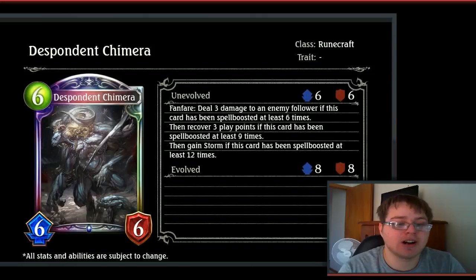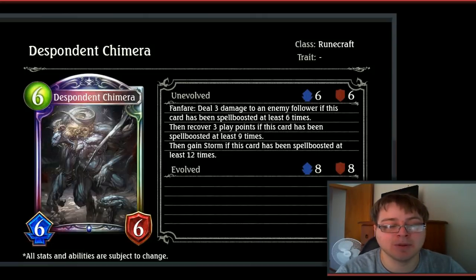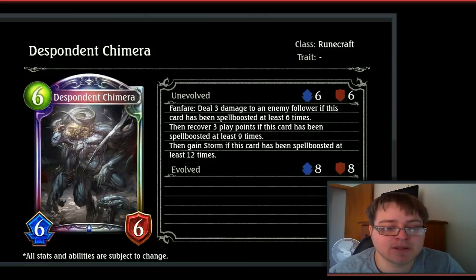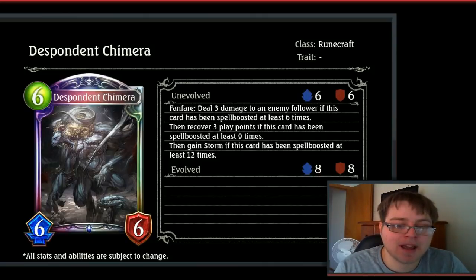Then we have Disponent Chimera, a 6-drop 6/6 legendary for Rune. They are really pushing the Chimera archetypes in Rune — having a lot of Chimeras really leads me to believe they just want Chimeras in every deck. Fanfare: deal 3 damage to an enemy follower if spell boosted at least 6 times; recover 3 play points if spell boosted at least 9 times; gain Storm if spell boosted at least 12 times. If you've played many spell boost decks, getting to 9 spell boosts by turn 6 should be pretty easy. It's definitely not a great replacement for the normal Chimera, but I think it's a pretty fitting card overall.